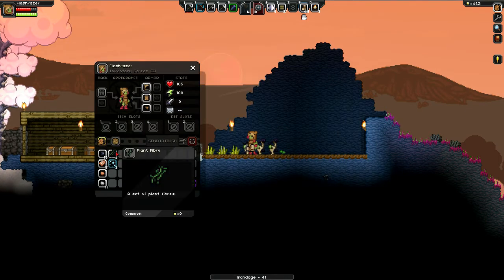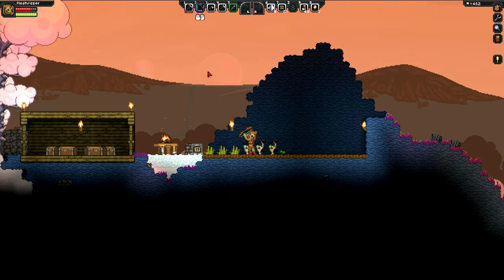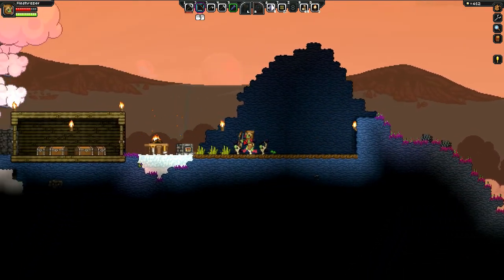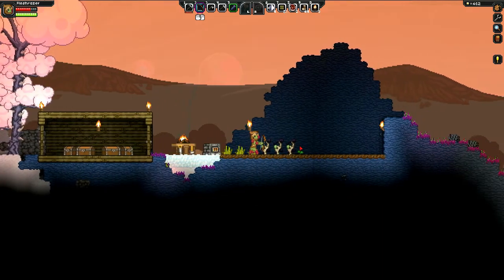Plant fiber is good for making bandages. You can also make clothes later on when you get a yarn spinner, but it's just regular clothes. Leather is worth collecting too — you get leather the same way you get alien meat, basically. You just have to hunt with a bow to get it.